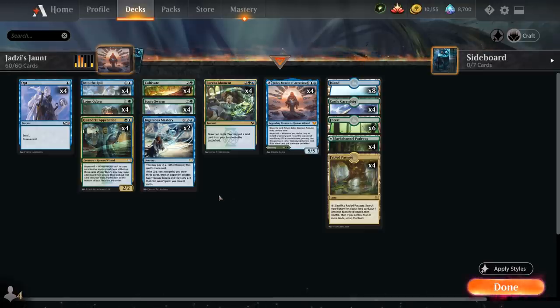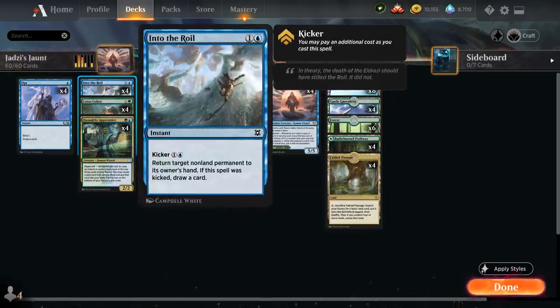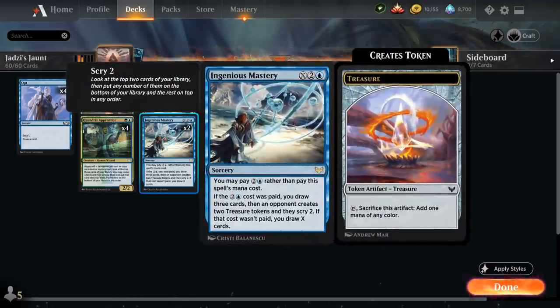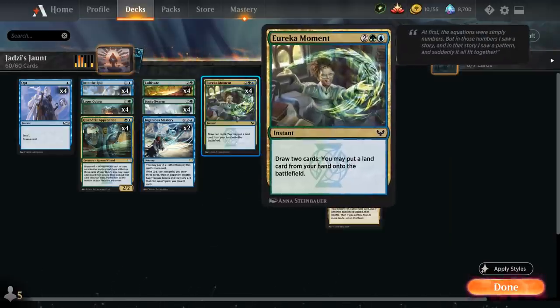Lotus Cobra is great with our Fetchland Fabled Passage, and also very nice with Journey to the Oracle. We do need a little bit of interaction to stay alive, which is why we have the full playset of Into the Royal as a cheap bounce spell, which we can also kick for an additional 1 and a blue to draw a card as well. At 3 mana we've got the full playset of Cultivate as an excellent ramp card that puts a land into play and 1 into our hand. We've got 4 copies of Scute Swarm and 2 copies of Ingenious Mastery, which we can potentially cast for 2 and a blue — although the opponent gets to scry 2 and make 2 treasures, so we're usually casting this as a big X spell to draw a bunch of extra cards.